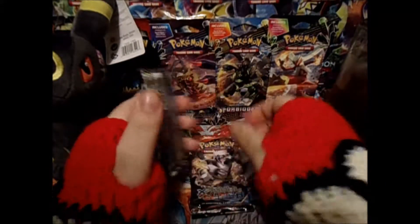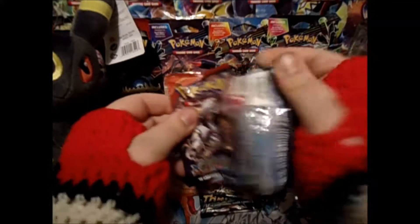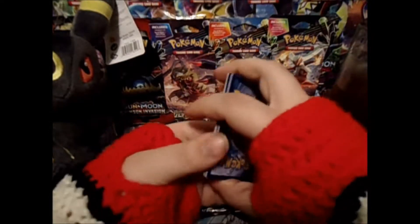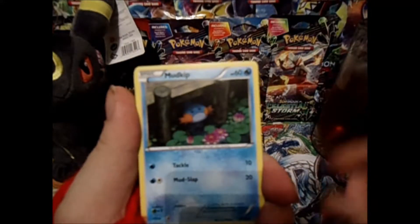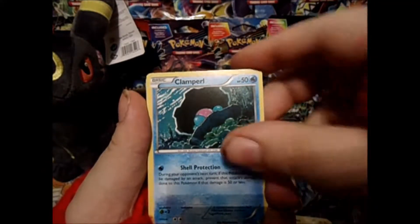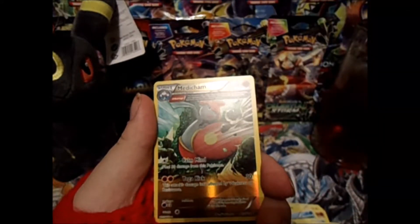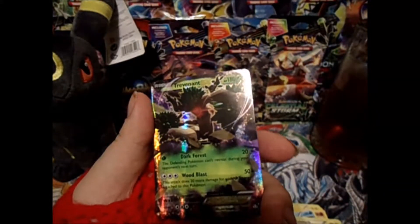Let's see what we get. Let's start with this one. We get a Spinda, a Mudkip, Chinju, Solar Rock, Clampearl, Marsh Stomp, Electric Weakness Policy, reverse Machop, Metacham, and a Trevenant EX. That looks pretty nice.